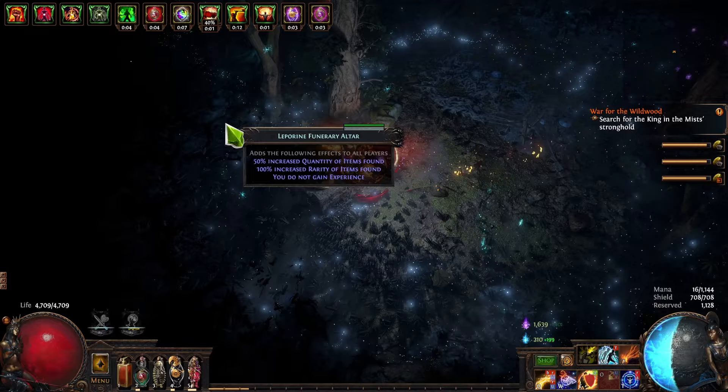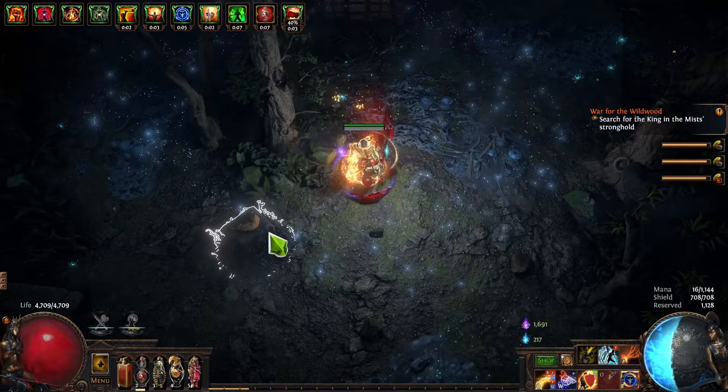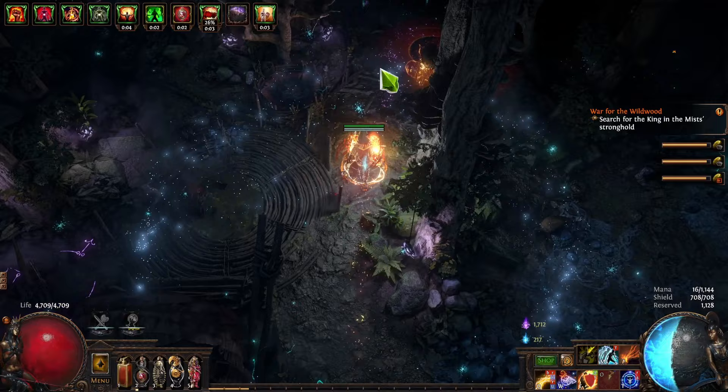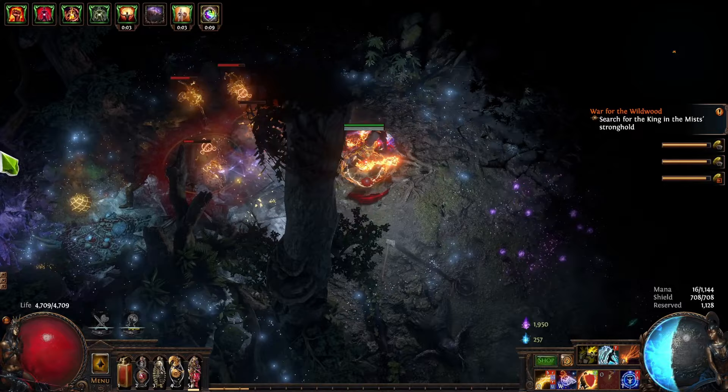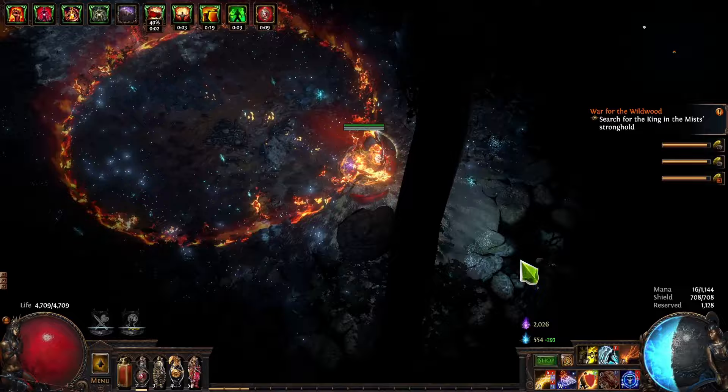I start off by going into the new league mechanic and then adding a ton of juice to the map. This makes monsters super super rippy, but I have barely enough damage where I'm comfortable doing it. I do die occasionally — especially when dealing with breaches, since they do so much damage, or you get empowered bosses and that's nasty. There's just a ton of things that can go wrong.